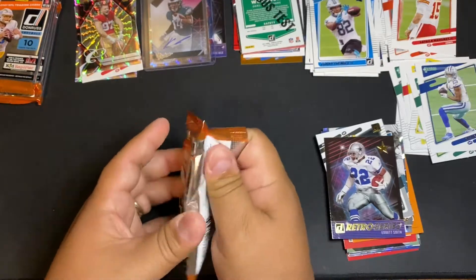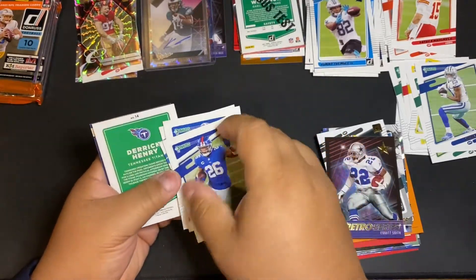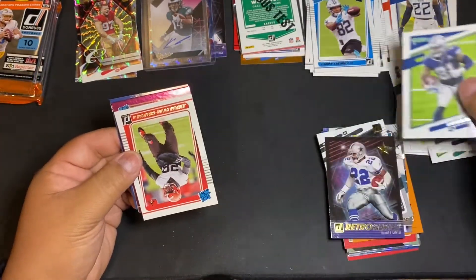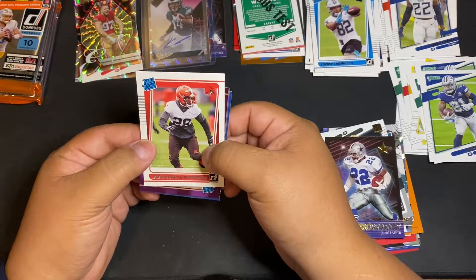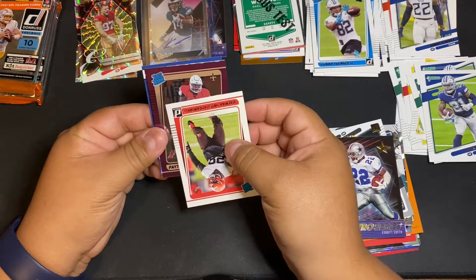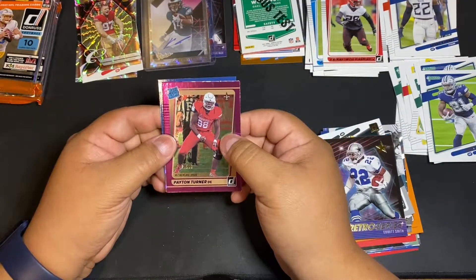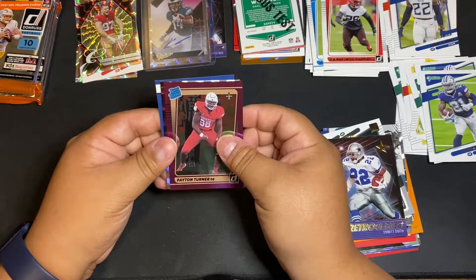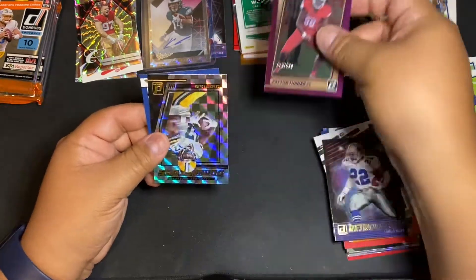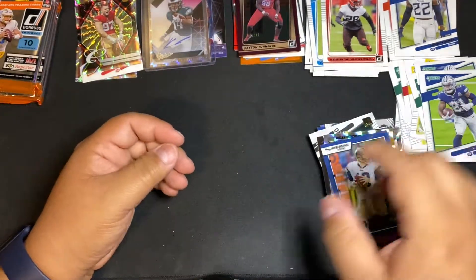Last stack — come on, give me something. Derrick Henry. Got a rated rookie back there — maybe we'll get lucky. Jeremiah Owusu-Koromoa — mouthful. Peyton Turner — you've got to be kidding me. I pulled a Peyton Turner jersey number parallel in the last box to 98, and now I got a Peyton Turner to 500 purple. So there you go — that's what you might get: a D-lineman parallel jersey number, and on top of that he's still in his college uni. Dominators: Devontae Adams. Another Kurt Warner — a lot more dupes in this box than the last one.